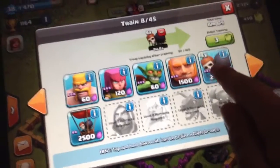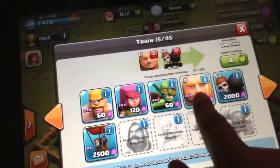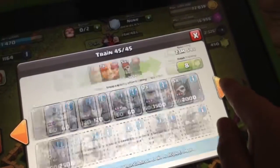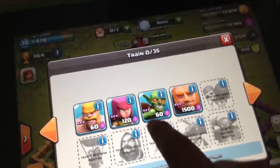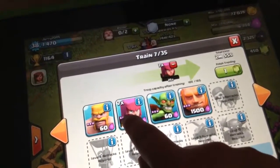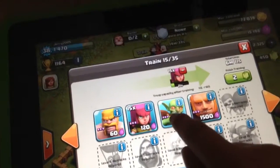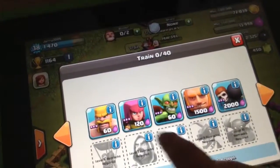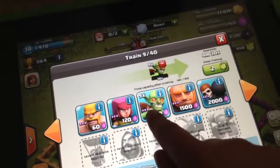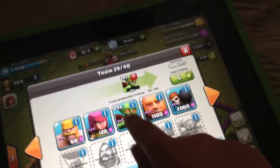Now guys, this is a really good strategy. In episode two of getting our third builder I'll show you the strategy and how effective it is - or maybe in the third episode. We still need 50 more gems so we're gonna try and complete a couple more war raider attacks.